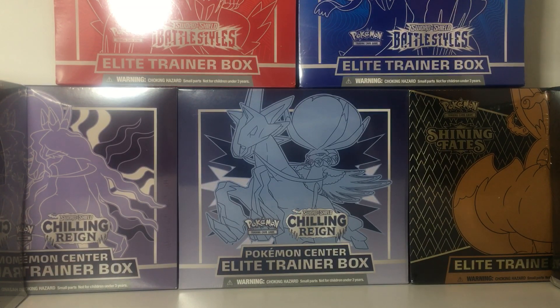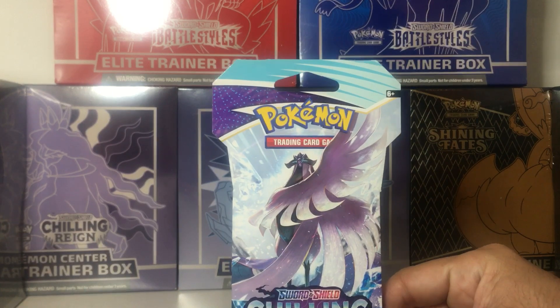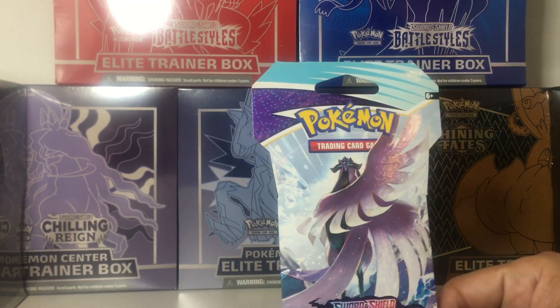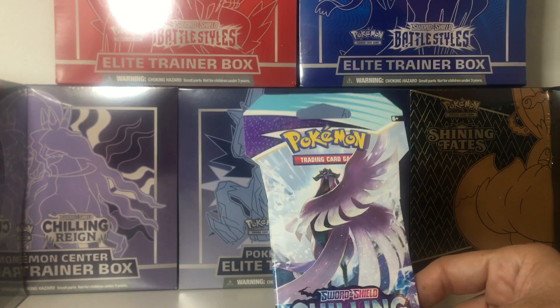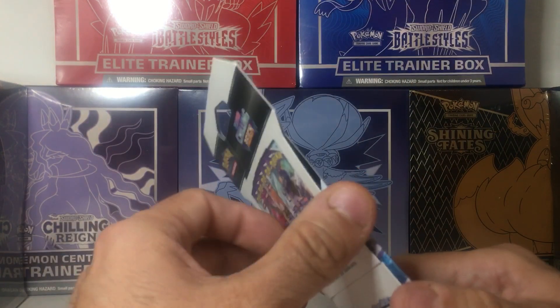They had a couple of Shining Fates tins — I didn't need any of that for my collection. They didn't even have any of the cardboard blisters for Chilling Reign, Battle Styles, or Vivid Voltage. So I'm just going to open one of the ones I have in my collection.